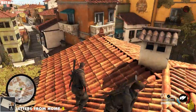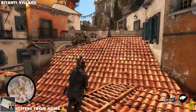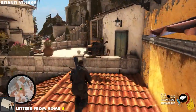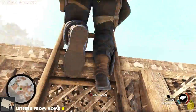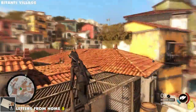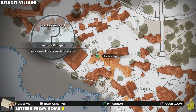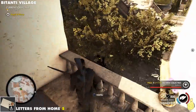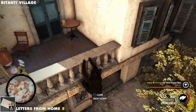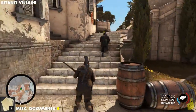Next up, letter from home five — more rooftop running. We are getting close to the end of this. Up close and personal bottle shot there, and this one is really awkward and wonky, but it's the only known way to get there. Up in this little crevasse, drop down and right there on the ledge overlooking the old tree farm. Letter from home five is ours.